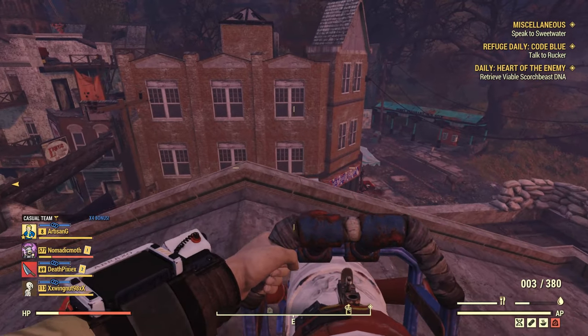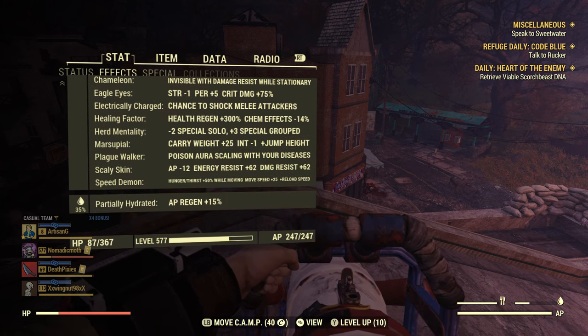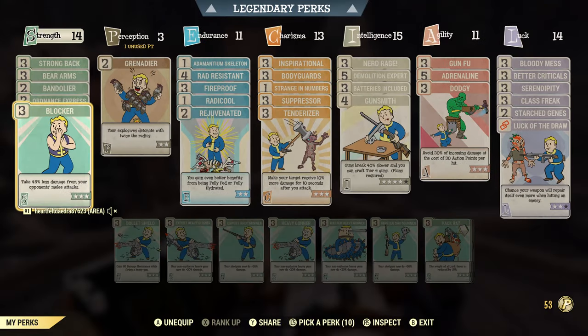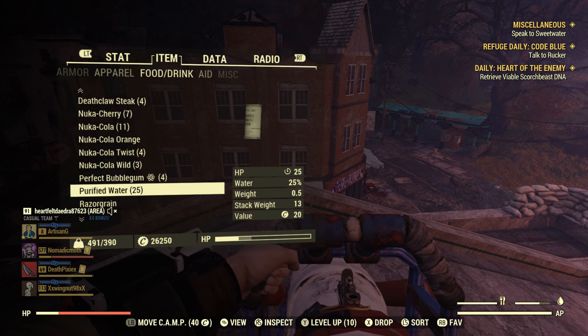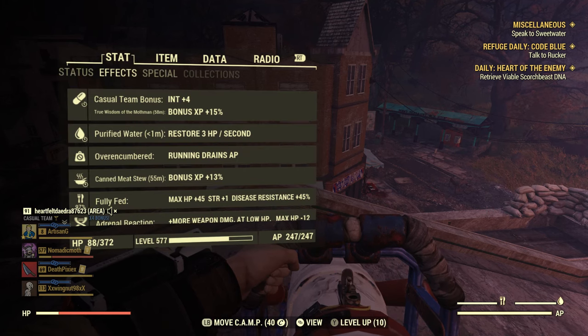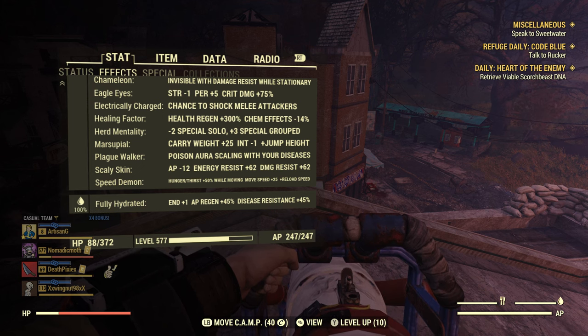Let's move somewhere quieter and have a look. So fully fed: max HP is 45%, Strength is plus one, and disease resistance is 45%. Let's have a quick drink — there we go, pure water, I'm fully hydrated now. Fully hydrated gives Endurance plus one, AP Regen 45%, and disease resistance. So by being fully hydrated and fully fed with the Rejuvenated card on, your AP Regen goes through the roof as well.